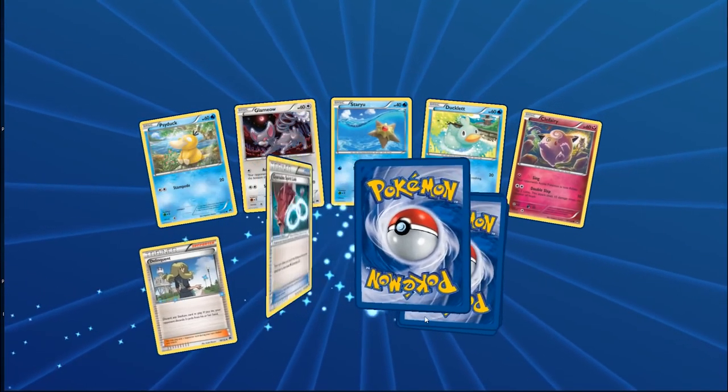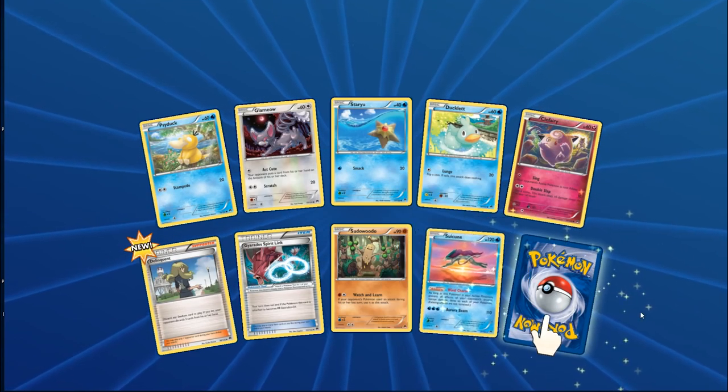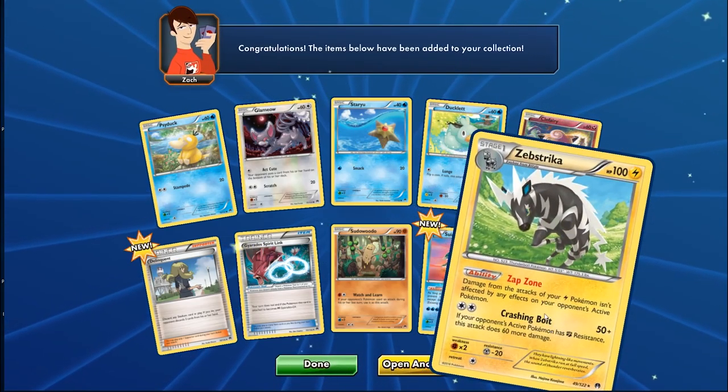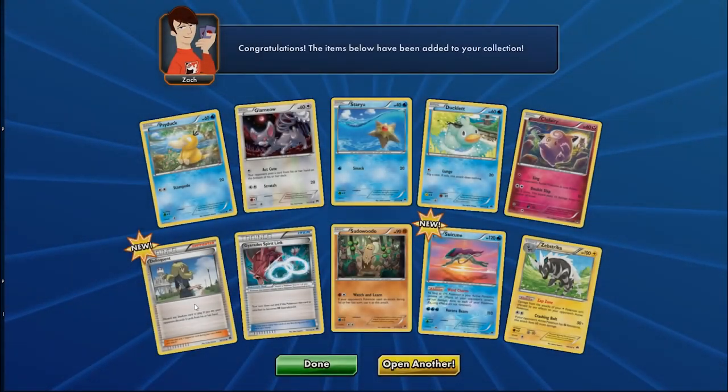Delinquent: discard a stadium card in play, and if you do your opponent discards three cards from their hand. You need a stadium in play as a condition. Then we got another Articuno with Wind Charm — sweet! Two rares in this pack and Raichu with Zap Zone. Zap Zone: damage from your Lightning Pokemon's attacks isn't affected by effects on your opponent's active Pokemon. You can combine this with Jolteon — your Lightning attacks go through things like Aegislash's ability.